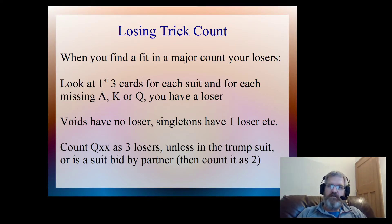Now, voids have no loser, singletons have one loser, doubletons have two losers. The reason for that is, if we have a void, then we're missing the ace and the king and the queen. But because we've got a fit in a major, we're trumping those losers. So even if the opposition have the ace of that suit, we're going to trump it, and so it's not a loser for us.